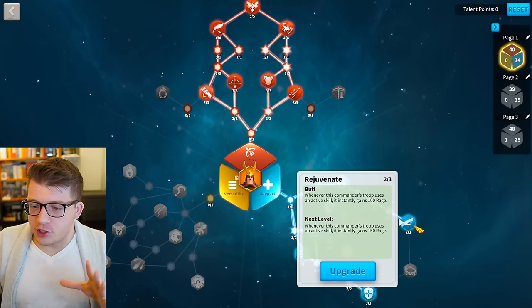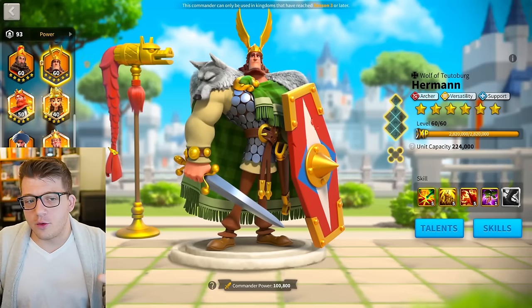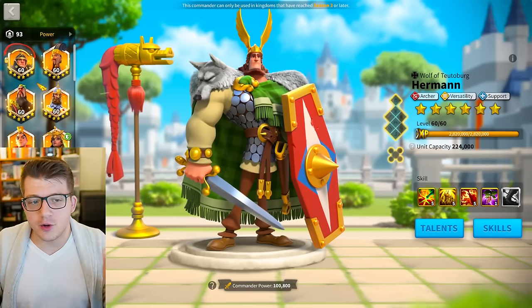In general, I would say this is probably the best hybrid build. Note that there are only two points in Rejuvenate for this talent build. The third thing I want to get out of the way is his best pairing, and that is with Zhuge Liang.